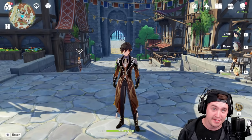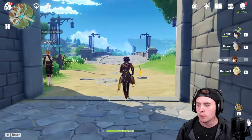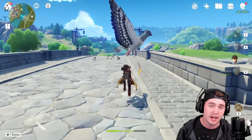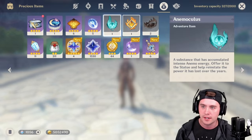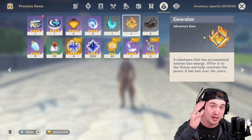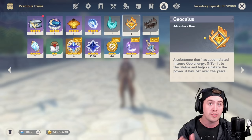My first tip is stamina. If you're just starting the game, your stamina bar is much smaller than mine. Unfortunately, when you start the game, you don't have the maximum stamina bar unlocked. What you want to do is find all of the Anemoculus and Geoculus around the map. There is a Genshin Impact interactive map — just Google it — and it will show you all of the locations for these.